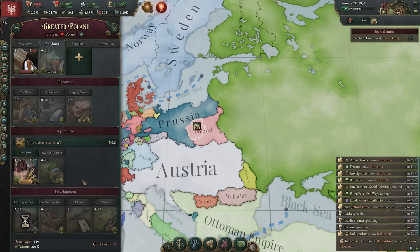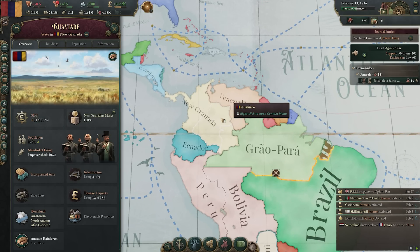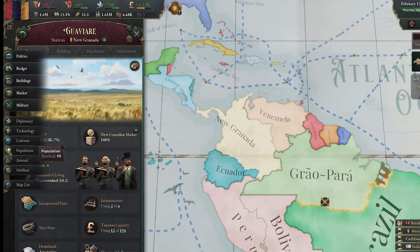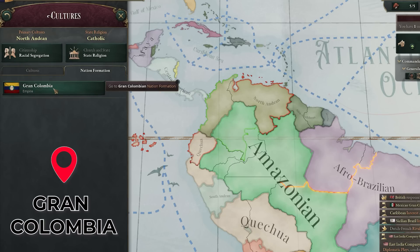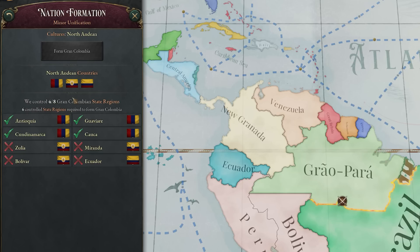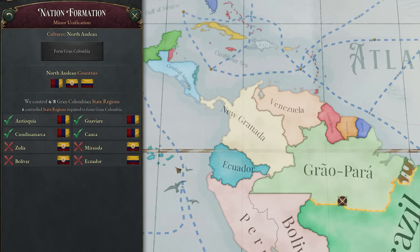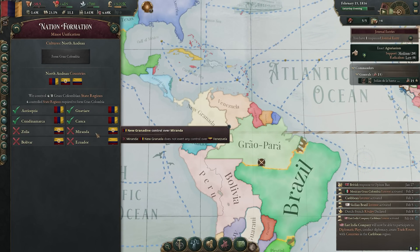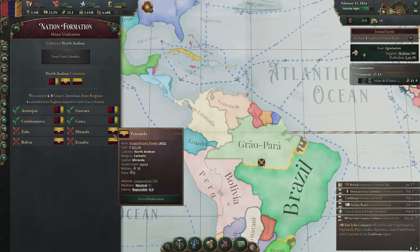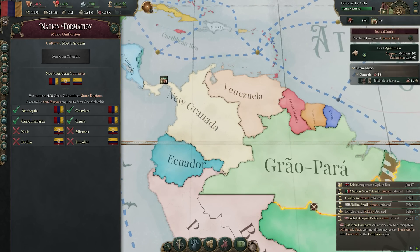I've got some spicy additions. Let's now transition into the second one. Here we see South America. In this case, I'd like to pay attention to New Granada, or its neighbors, who can form Gran Colombia. I'd also like to highlight that on the map we get a nice little visual overlay of the territories, green or red, that we need to capture in order to form this nation. This one isn't too difficult, and as you can see on the nation formation tab, like any other addition in this list, when we're forming it, we'll also get this overview showing us who our friends or enemies might be in the region.